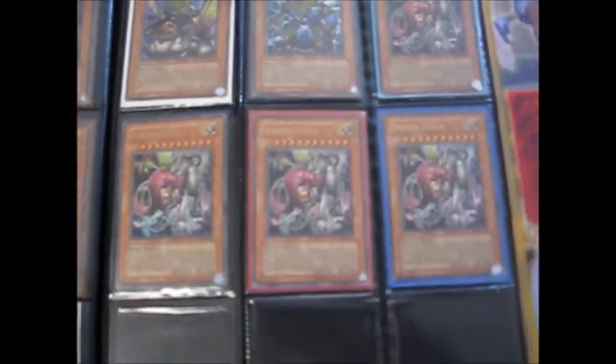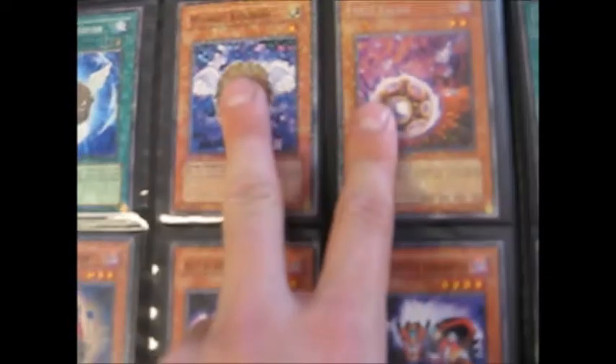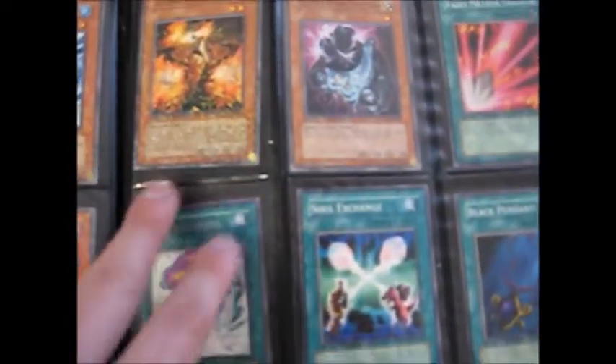So you guys are going to get a set of the Sphinxes — I have them. All this stuff is DT: rare, common, rare, common, common — all the rest are common.